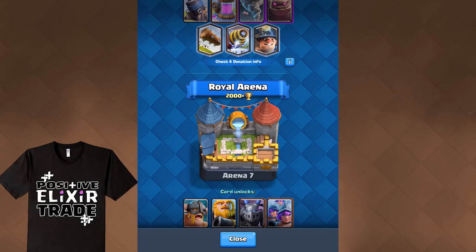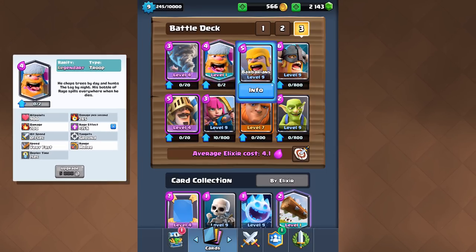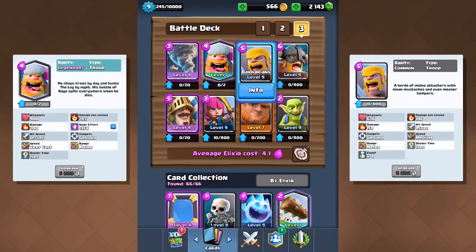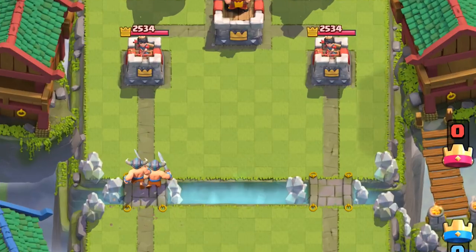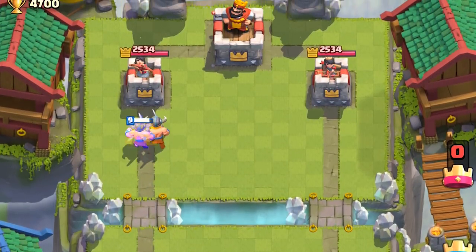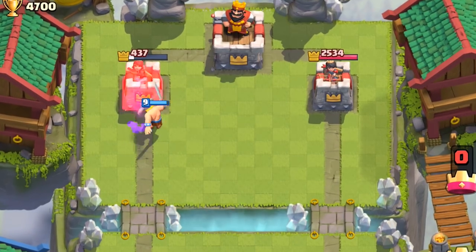First unlocked in Rural Arena, Elite Barbarians have the exact move speed of a Lumberjack and the exact hit speed of Barbarians. They hit harder, but there are fewer of them. They have three quarters of the total DPS of Barbarians. Each swing deals more damage than a Fireball to an arena tower. They're insanely fast, and they're not hard to deal with if you're anticipating them, but they're way more threatening and should never be ignored.